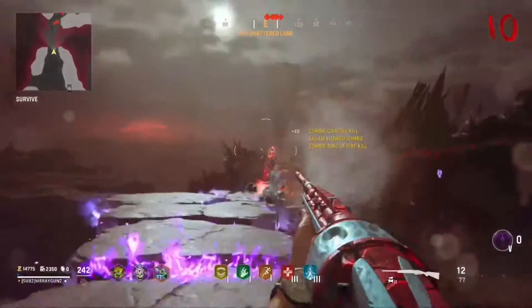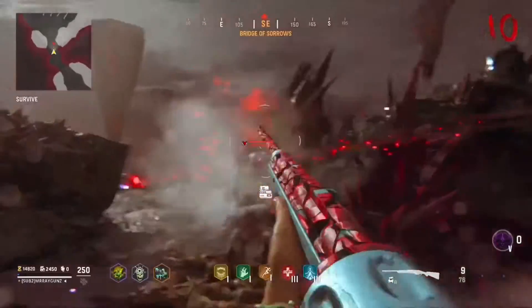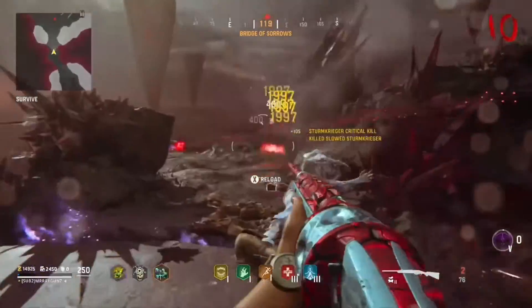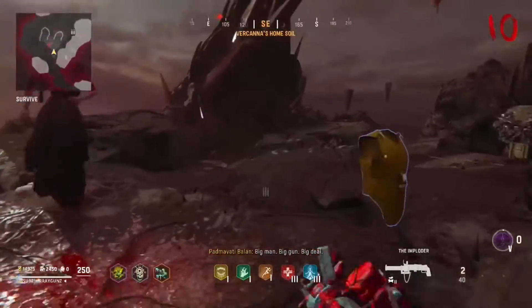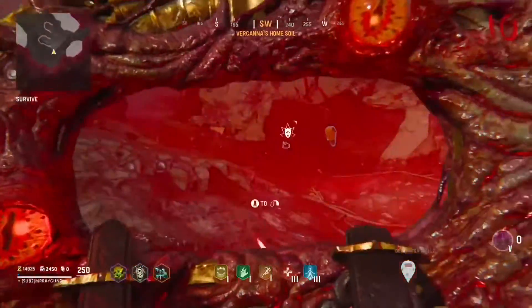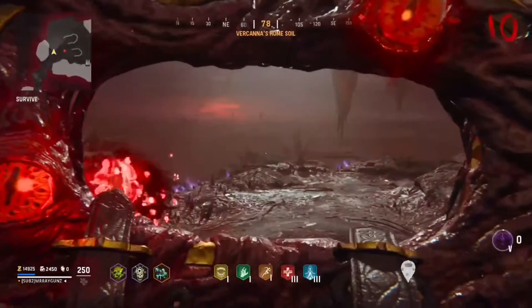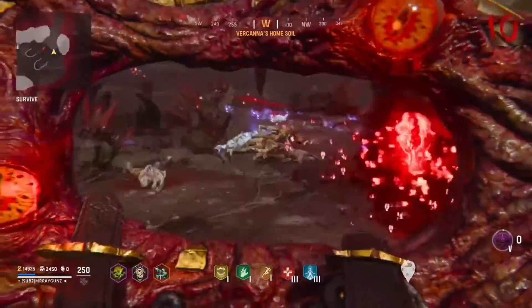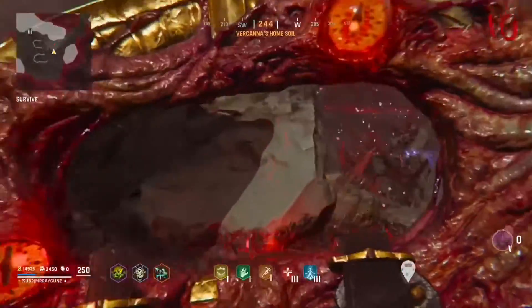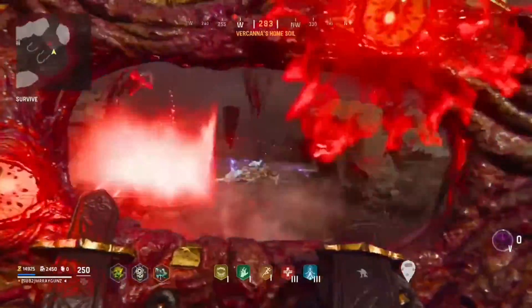Which leads me into my next negative: boring steps. The steps are just boring, there's nothing super fun about them, nothing really cool, nothing memorable. You know in older easter eggs like Der Eisendrache — upgrading the bows is iconic, upgrading the staffs in Origins is iconic, the boss fights are iconic. You don't really get a boss fight in this map; you kind of get an arena with a lot of zombies, but not a real main boss fight. So the steps are pretty boring in my opinion.